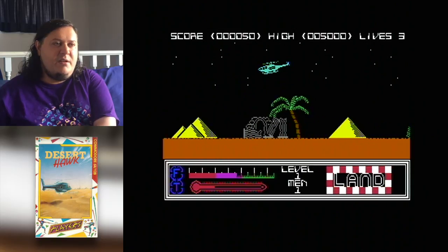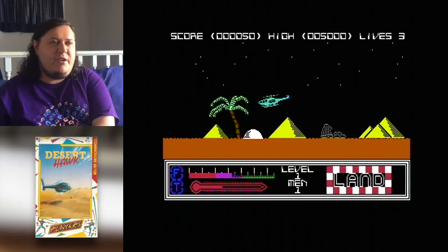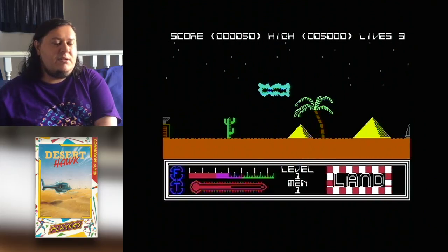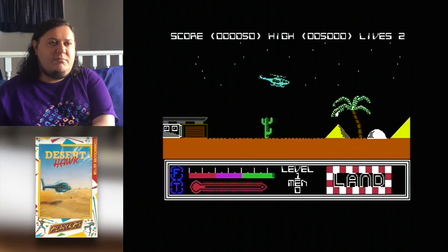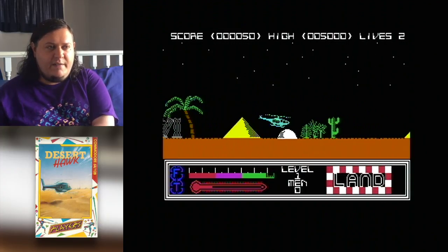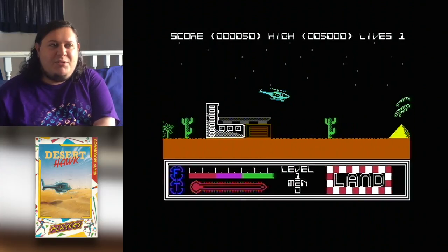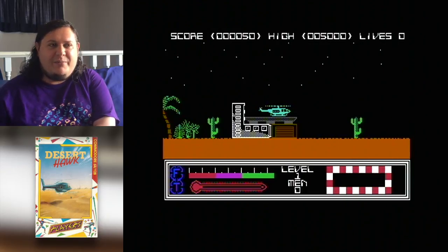So let's lower the temperature a bit. We're gonna get past this second launcher, and this is where it just gets really infuriating. By the time a launch goes up, you gotta fly short, you gotta fly low — and that's fine. But you're not flying like Stringfellow Hawk. He's a Desert Hawk — he's a terrible, terrible helicopter.